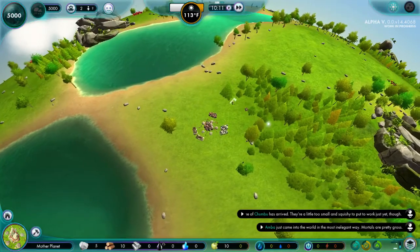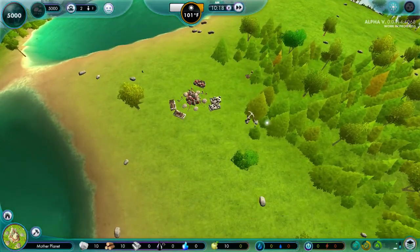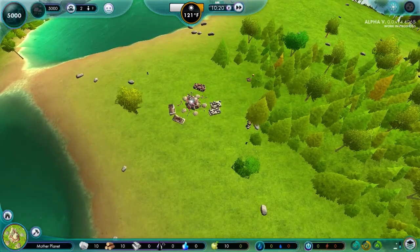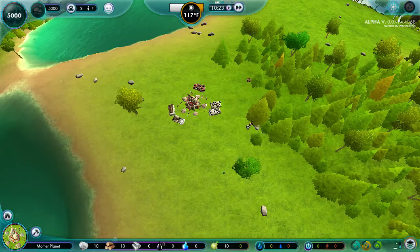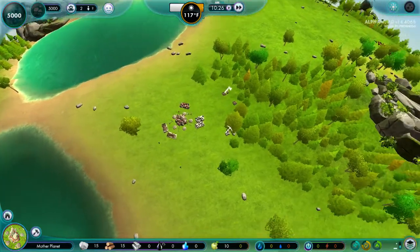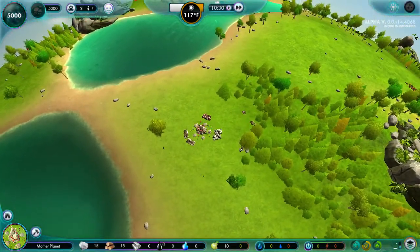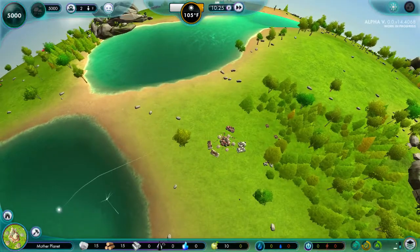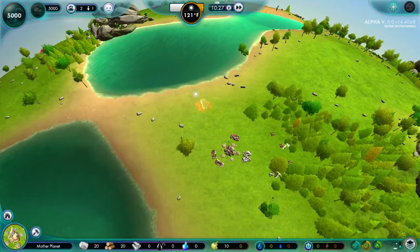They're immediately going and chopping and picking rocks. I still don't understand why they do this. You can't click on this to see how full it is. It looks really full, but apparently they don't think it's full. They're not even building a stone hut. Why are they gathering resources if they plan on building nothing? That is one thing I do not understand. Perhaps it is a bug.